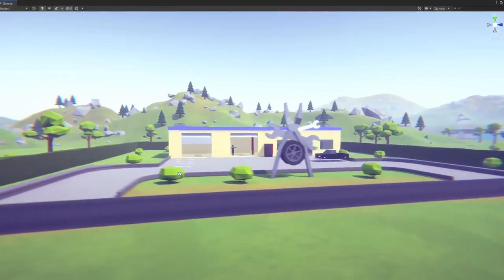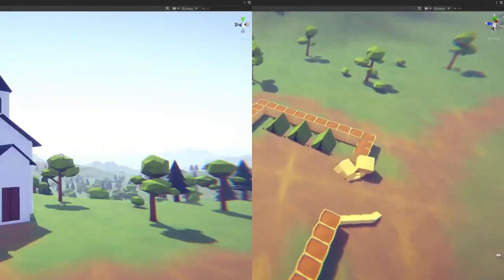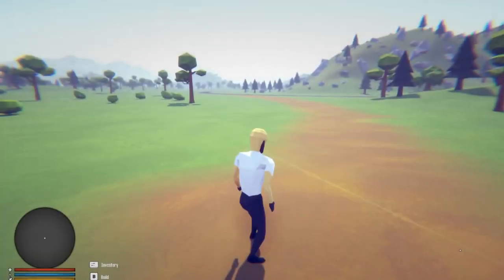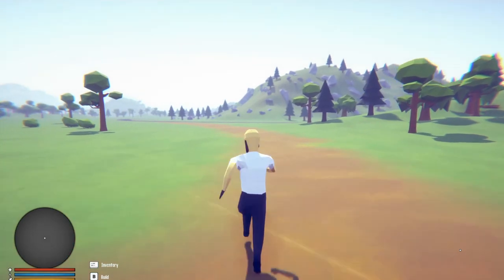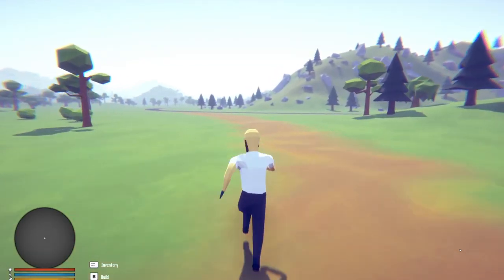On the other side of the map is the more urban area, consisting of a small town, a destroyed military camp, a church, and a camping zone in the mountains. Players will be able to explore all of these new areas using the new character controller, which will have one of the most advanced features to date.